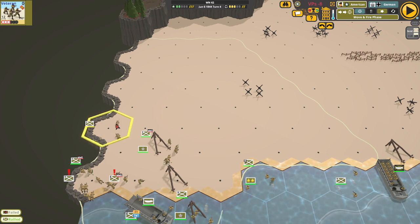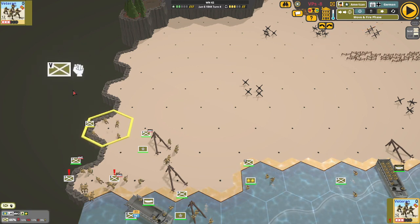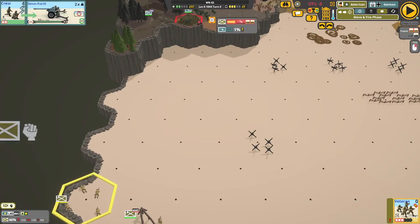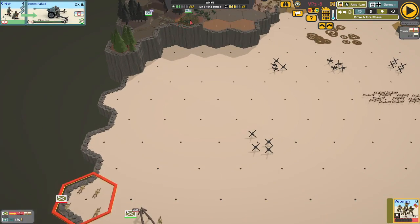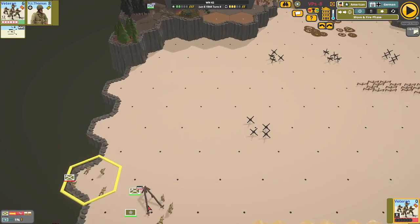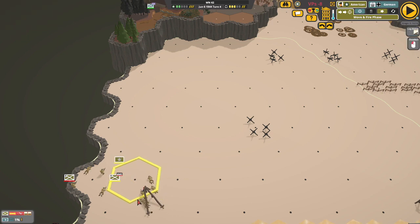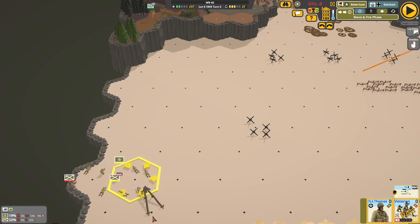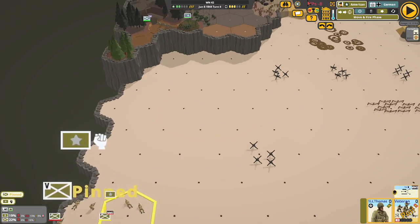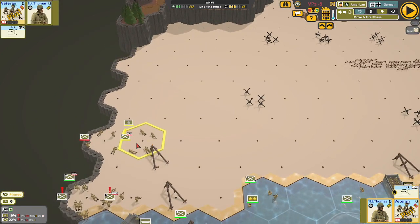Let's take you and put Lieutenant Thomas with you and bring you up here. Nothing shot at you — wow. Problem is there's nowhere I can go now that's not occupied by other troops, so we're just going to have to step in there with you. Now this is what I was afraid of — I can't get past the beach obstacles.